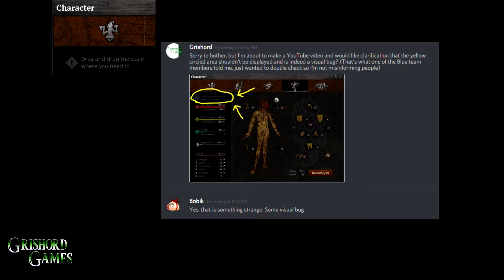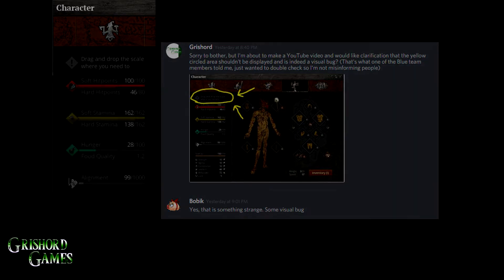If you're watching this video in the future, you're probably not even going to see it because it'll probably be fixed by then. The next part is your stats over to the left, which are your hit points, your stamina, your hunger, and your alignment.